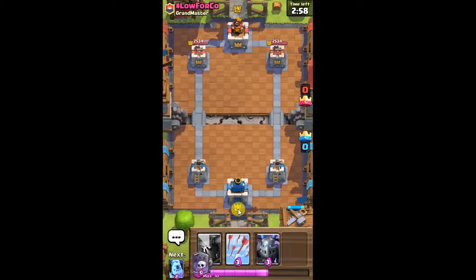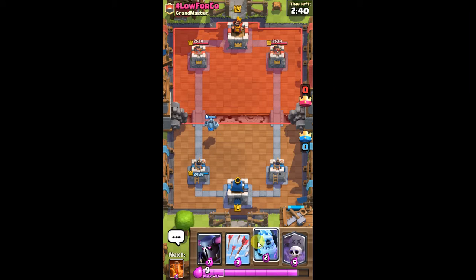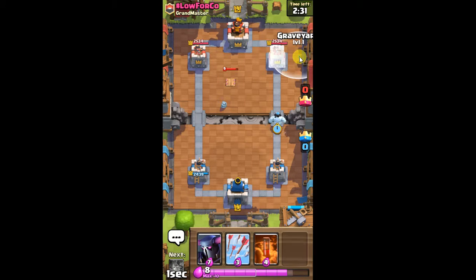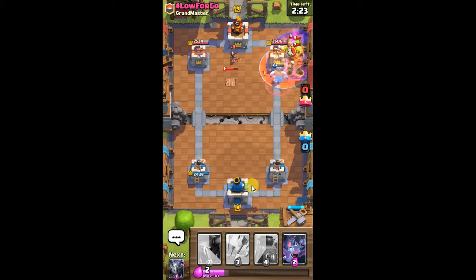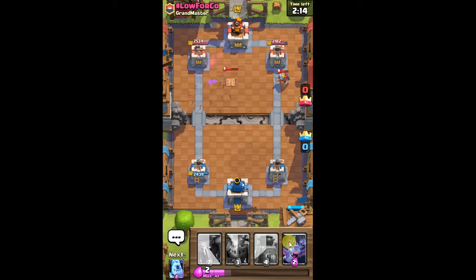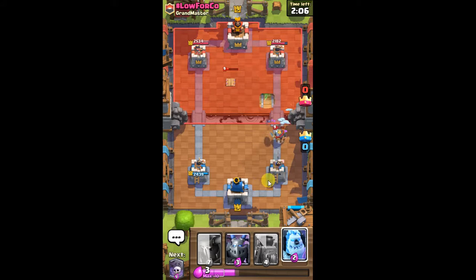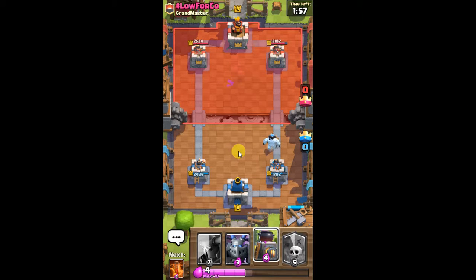Let's hop into the next one — battle log for co, hashtag low for co grandmaster. This has also been a pretty good deck in this challenge lately. Hopefully we know how to counter it. I think it's Log Bait — yeah, so it's Log Bait, which we're gonna have a tough time getting through, but you never know.